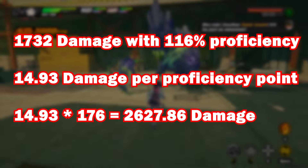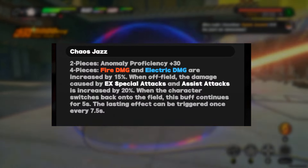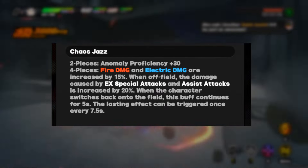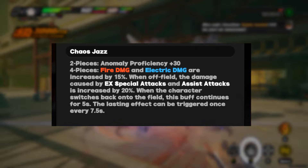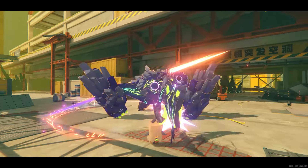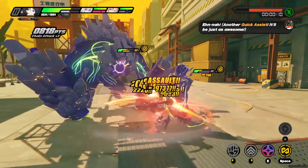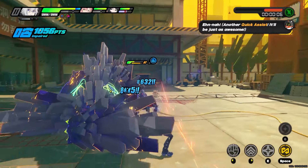As for Chaos Jazz's four-piece set, this is a rather interesting one. It increases both fire and electric damage by 15%. But more importantly, while the wearer is off-field, the damage of their EX special attacks and assist attacks — so think either a defensive assist, like a defensive parry or a quick assist — these are increased by 20%. This damage increase effect then lingers for another 5 seconds once they switch in. The fire and electric damage increase is a nice damage buff with no special requirement.